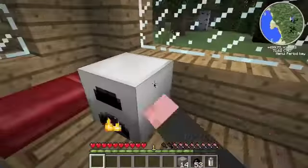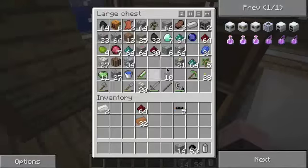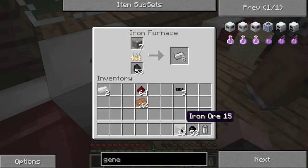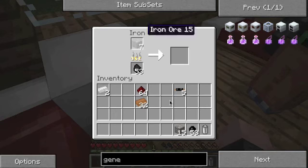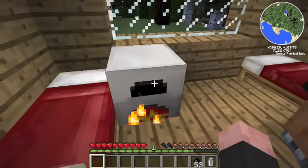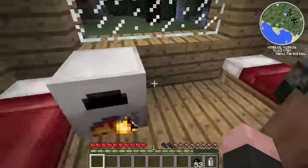Actually, you can take the iron that's coming out of there and make another iron furnace. Okay, there's eight — got it. We need one more in there. Where should I put the iron furnace? Let's put it right next to your bed like I put mine.